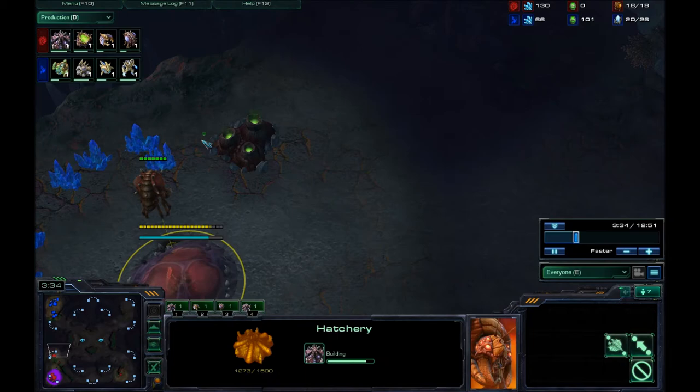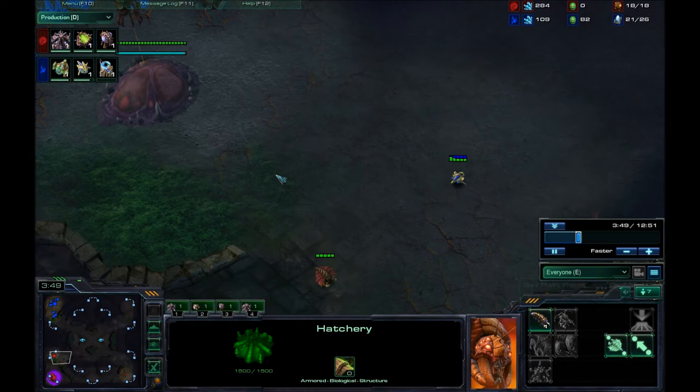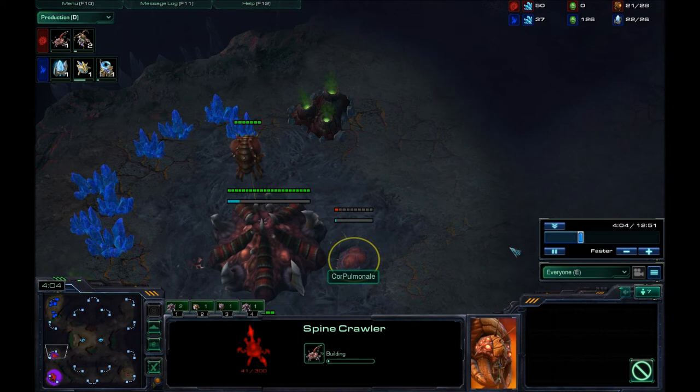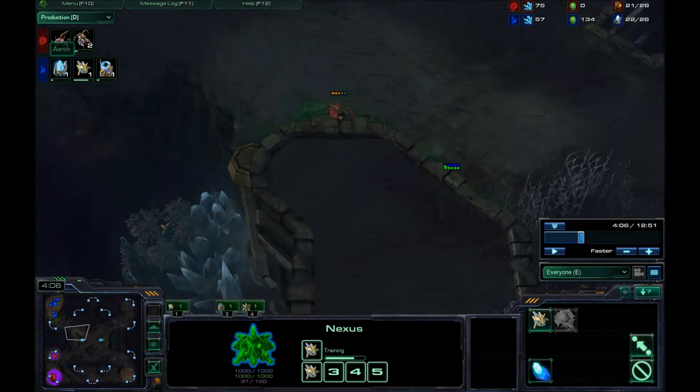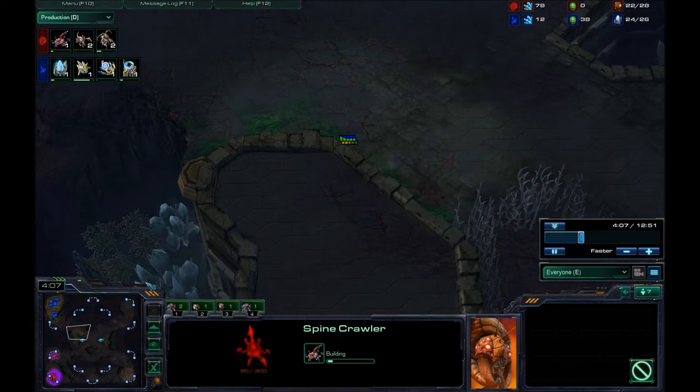An important thing to note is that you are being very greedy with this build, so you've got to watch out for early pushes. If you're not ready for something like a 4-gate off of a 3-gate expo push, you're not going to be ready for that unless you scout it really early. Now I'm going to build a Spinecrawler right away, because it's become very popular to do a Zealot-Stalker aggression push. If you have a Spinecrawler up along with a queen, you can hold that off with almost no trouble at all.